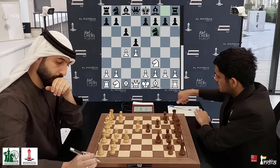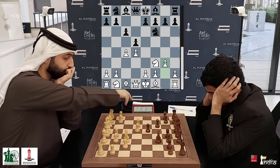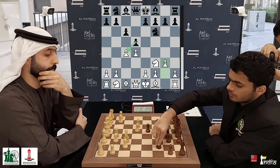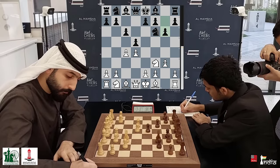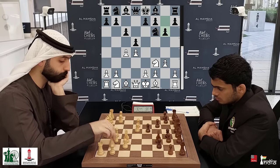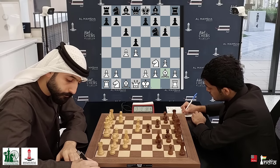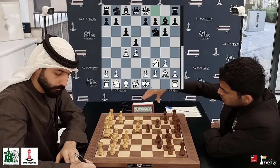Knight F6 — Nihal also gets his knight out. Now the main move here is Knight C3 or E3, but Salim goes for G3. We are going to see an aggressive system. Will Nihal take this pawn? No, he goes G6. Nihal is not ready to take this pawn and play that position against Salim, because then White would have the initiative. Salim develops his bishop — Bishop G2 — and Nihal also plays his Bishop to G7.